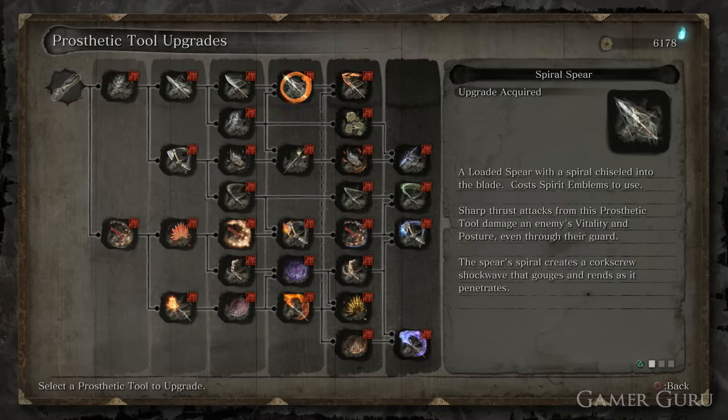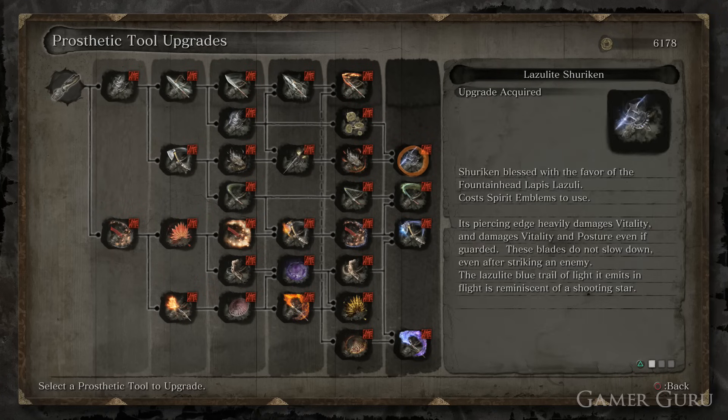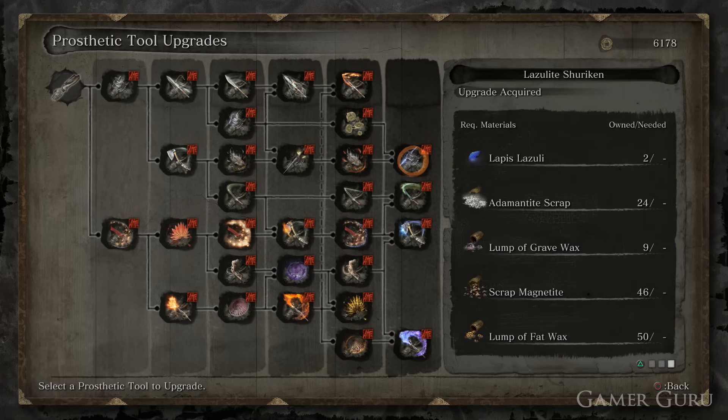Welcome back. In this video, we're going to be checking out the location of all Lapis Lazuli in Sekiro: Shadows Die Twice. Lapis Lazuli are the final upgrade materials we need to reach the ultimate version of each of the prosthetic tools. A total of 10 Lapis Lazuli are going to be required to fully upgrade all of your prosthetic tools.